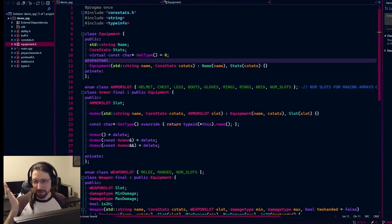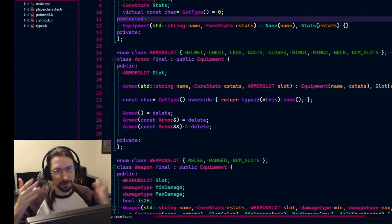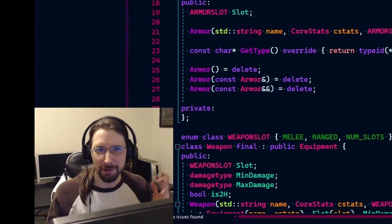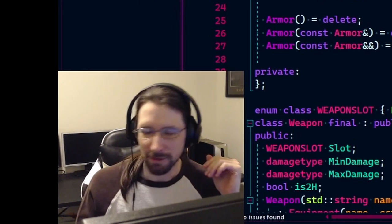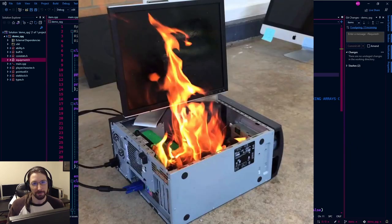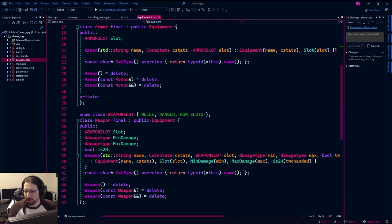The programmers are letting things copy and letting pointers have multiple references to the same object, not controlling who owns the memory. We're not going to do that here. We're going to make it work properly and make it unhackable through normal gameplay. This is probably going to span multiple episodes — there's no way to get all this done in one.